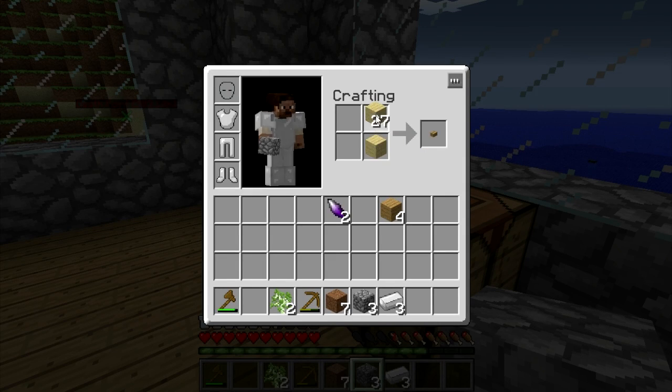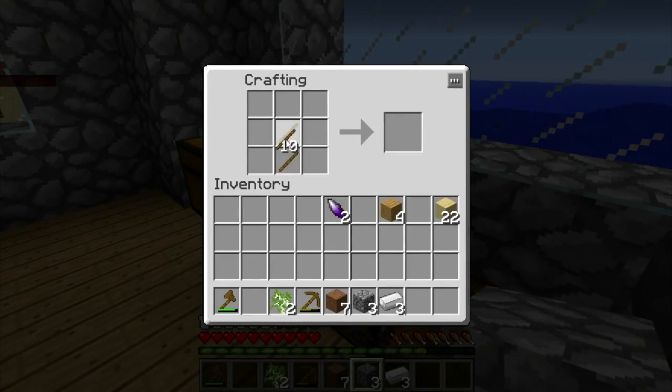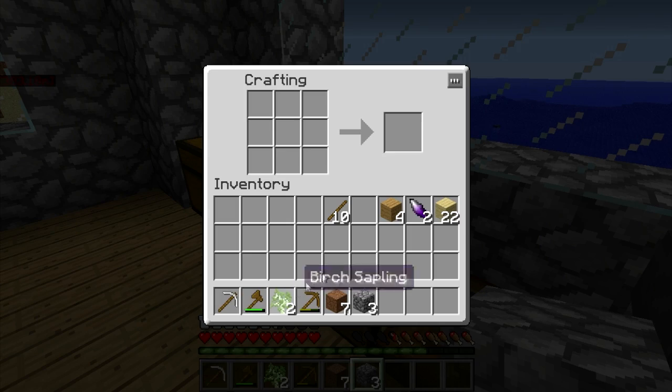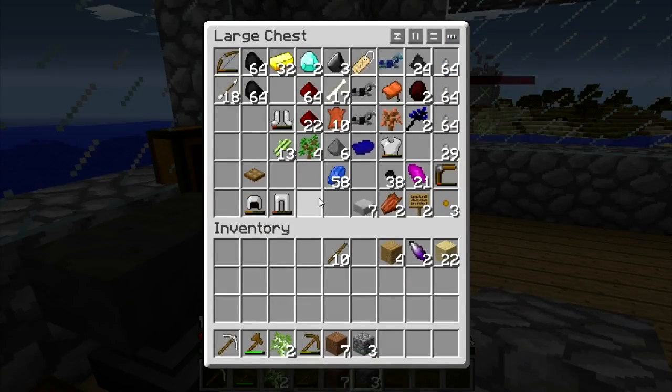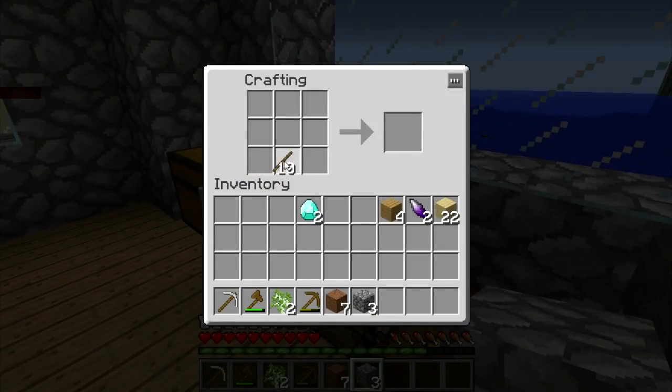I'll try to do this quick. That does not make swords — I think that just makes armor. I need a pick definitely. I got two diamonds, I'll make a diamond sword. Was that like a dagger or something I was about to make?